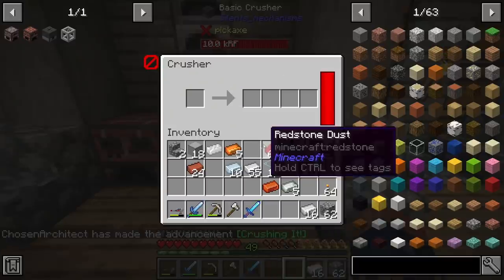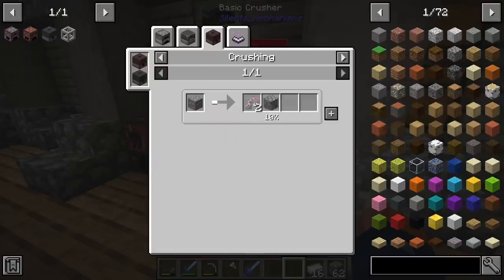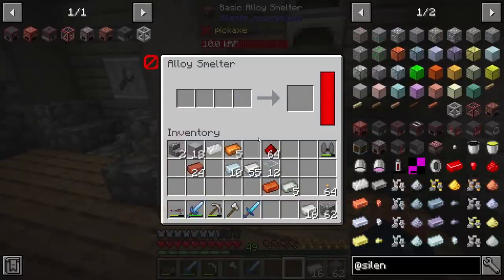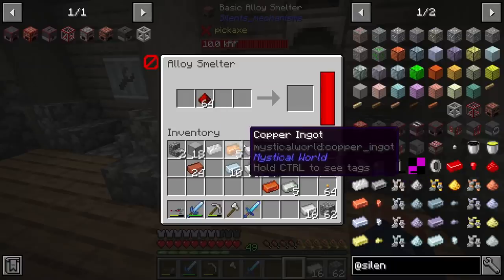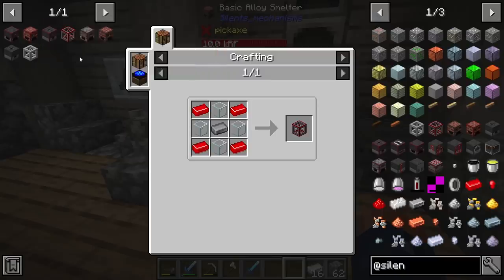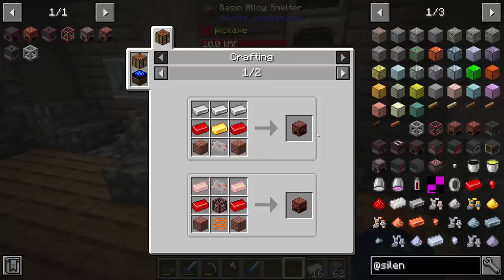With the basic crusher, if we take a look at the ore we get two outputs plus a little cobblestone byproduct. For basic things we need some iron mixed with redstone to get redstone alloys we'll need later on. I'm also going to be producing some brass, but I think this cheaper recipe might be broken since it's way cheaper than all the other recipes that make the same thing.